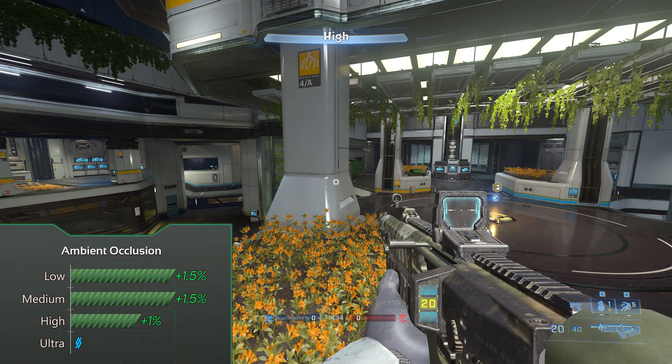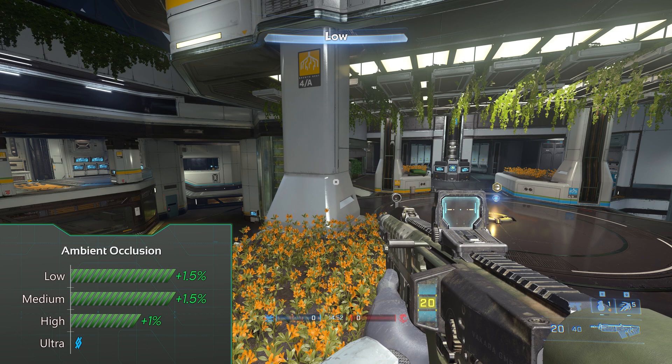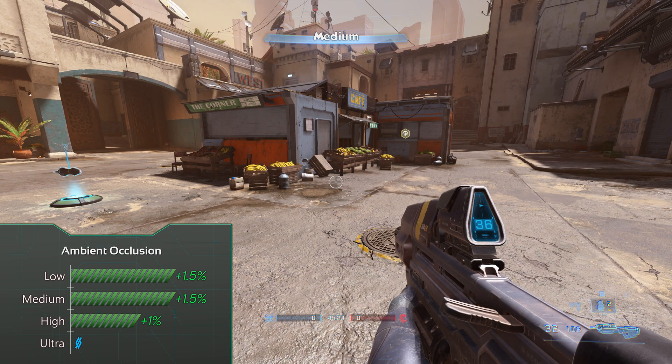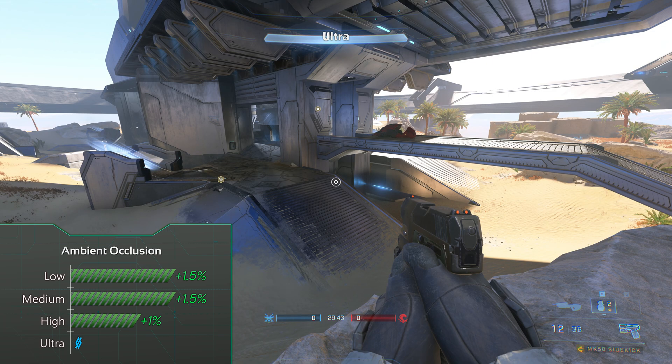Trying to spot the difference between ambient occlusion ultra and low is almost impossible in this game. Shame that there is no option to turn AO off completely, but in any case just set it to low.